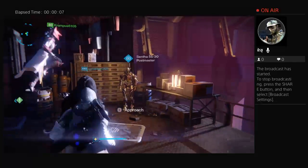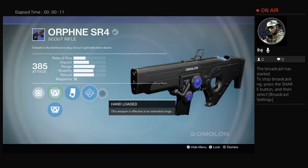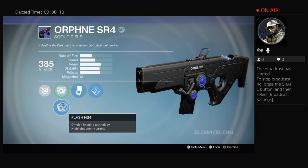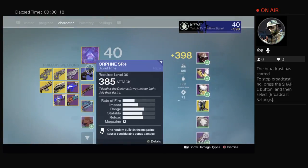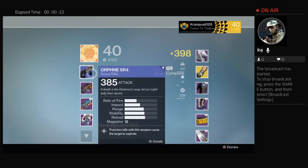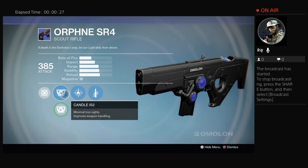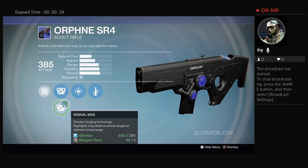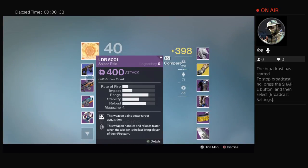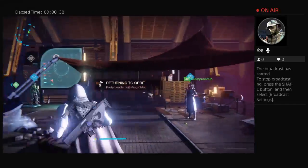I got this scout rifle in my postmaster. It has Luck in the Chamber, Hand Loaded, and Flash HSR. My friend got the same exact scout rifle except with Firefly, Quickdraw, and Candle IS-2 or Signal MS-5. We're gonna go in a private match and we're gonna check these bad boys out. Alright, let's go Krampus.